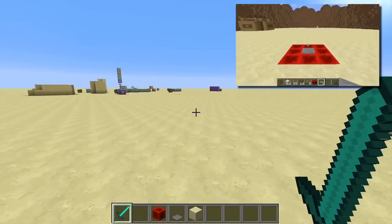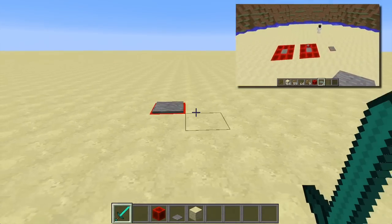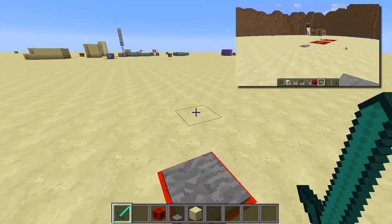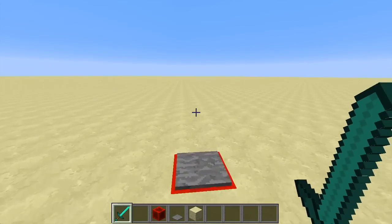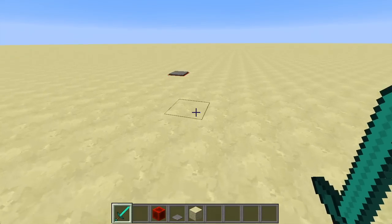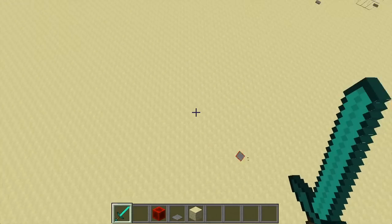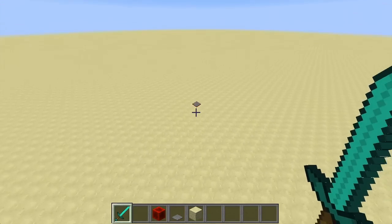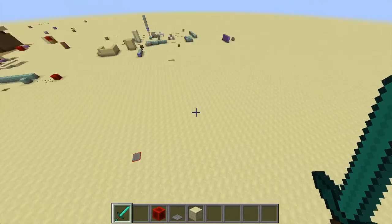I ended up trying to do stuff with calculating velocity and using the arc of projectiles as a model, then expanding that so it would automatically launch you. But in the end, I decided to just make an improved version of a simple mechanic where if you stand on a pressure plate on a Redstone block, you get a temporary jump boost.